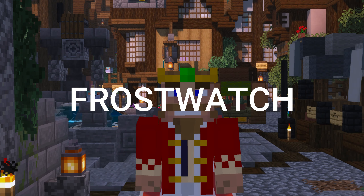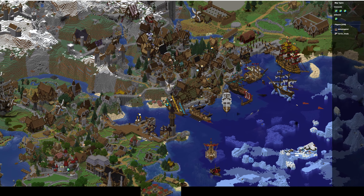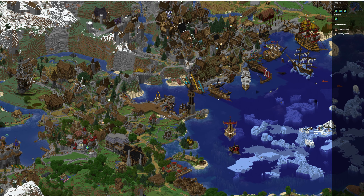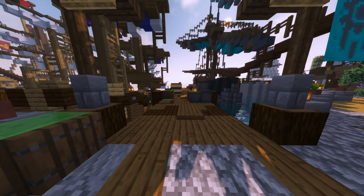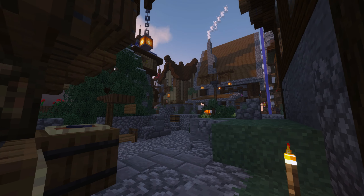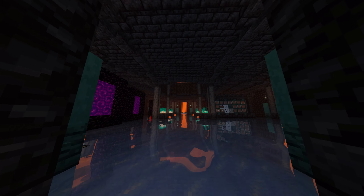Frost Watch is going to be the shopping district for the server. On the Dynmap, spawn is right here, and if you go north, this is Frost Watch Port. In this area you can buy and sell things — you can build a shop, buy a pre-built shop, or rent a shop. To get to the shopping district through the nether, enter the hub area and go through one of the portals.